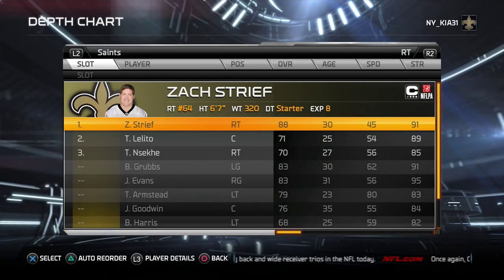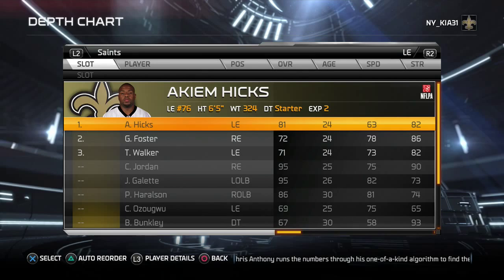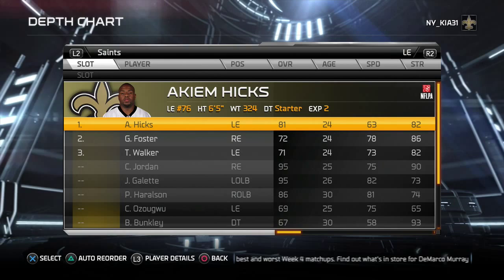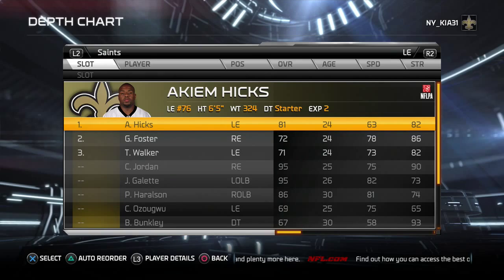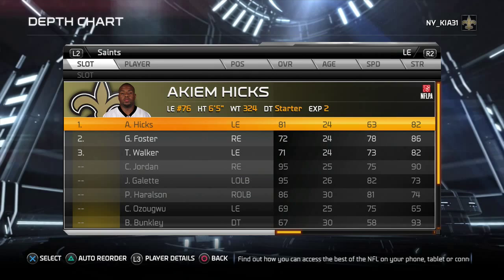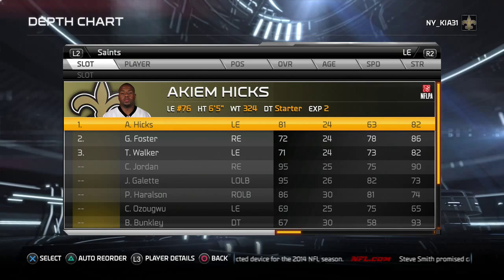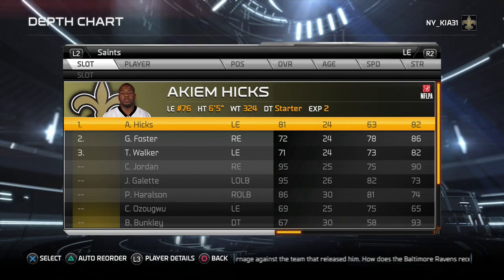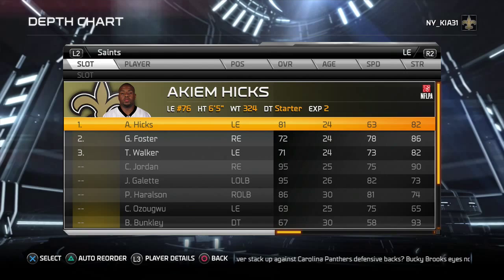I base out of 4-3 over and under. Because we don't have the ability to designate strong side and weak side positions, I designate field and boundary positions. I have a boundary defensive end, a field defensive end, a boundary outside linebacker, and a field outside backer. I play 4-3 under when the ball is on the right hash and 4-3 over when the ball is on the left.